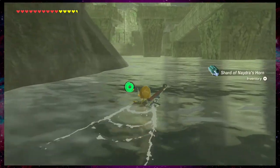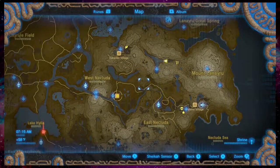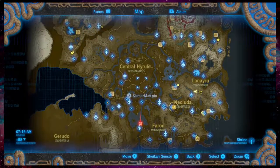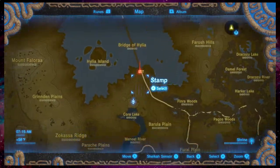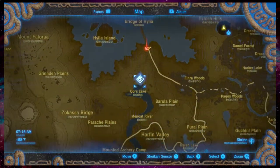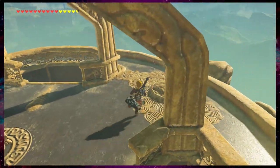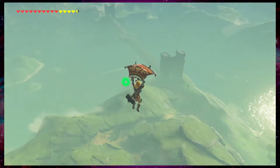Finally, we're going to do Farosh, which is the easiest dragon. Farosh is somewhere near the beginning of the game, over in central Hyrule. Here it is. So you can just travel to Lake Tower and then you'll end up over here. Let's go there now. Alright guys, we're at Lake Tower. And you want to be right up there — that's where we want to be.